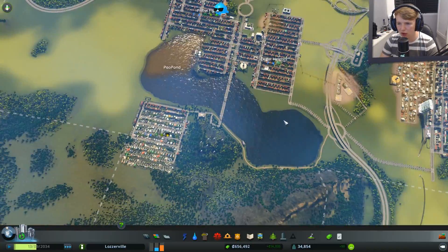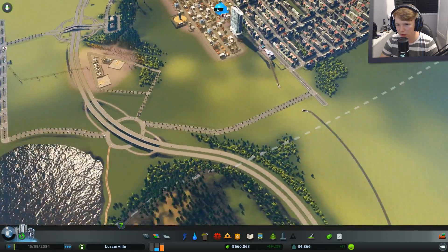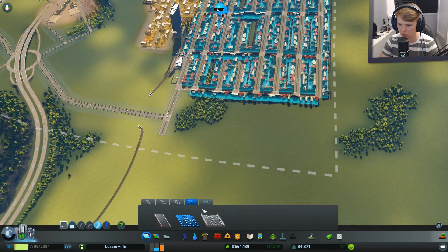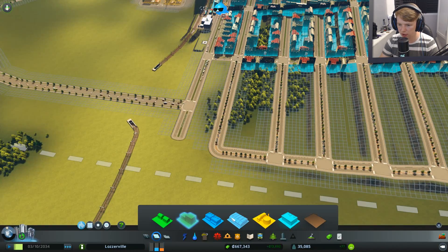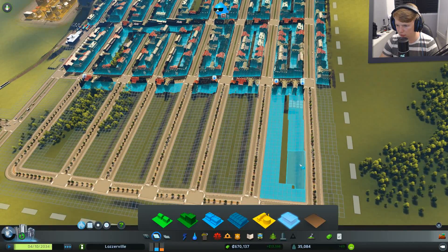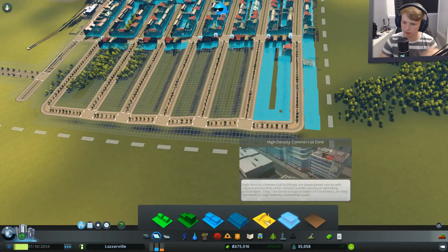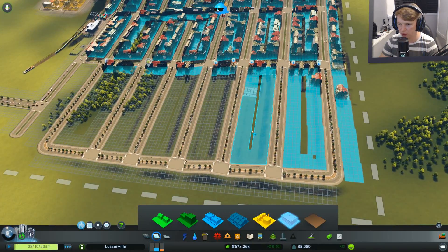This episode we're going to quickly put in a little bit of industrial. We are running out of room rapidly for industrial, not gonna lie, but we're still going to put some in. Leaving a little gap in there but that's fine. Then we're going to zone some high density ones. I'm liking that a lot, and I think we've already got water under here.